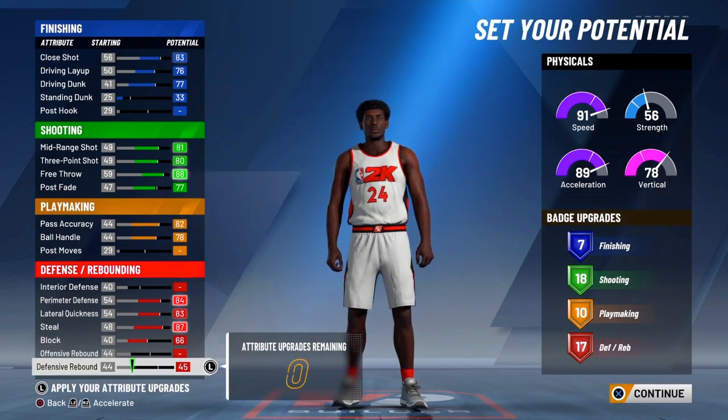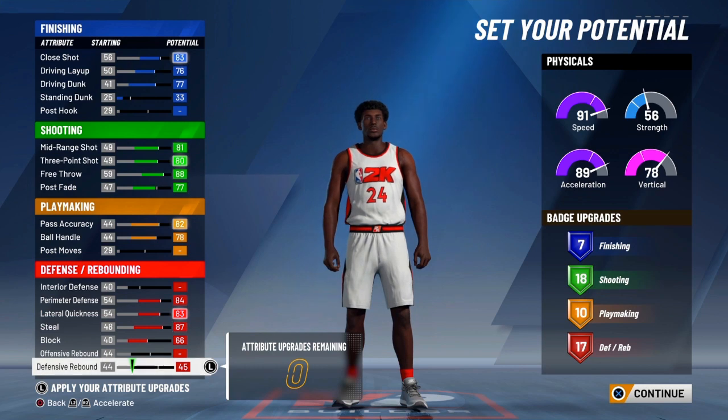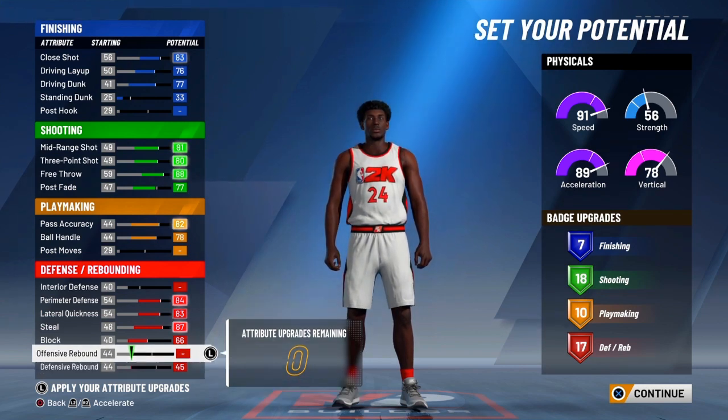But then I went up and I took off one attribute off of my pass accuracy, so y'all can have a 46 defense rebound. It don't really matter at all.